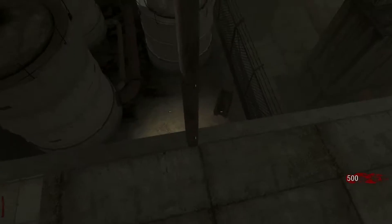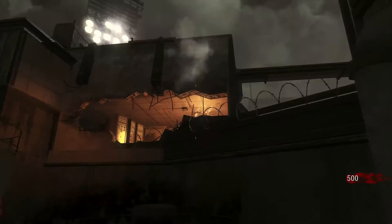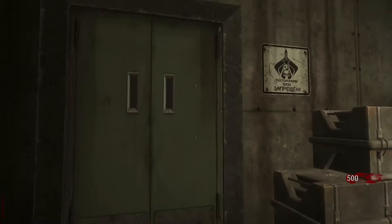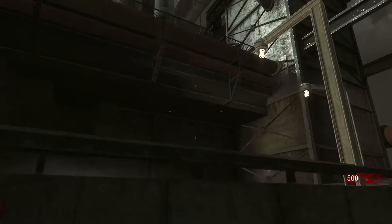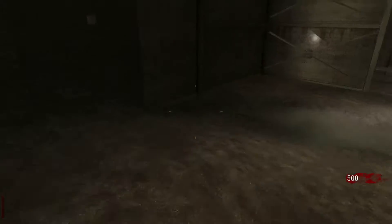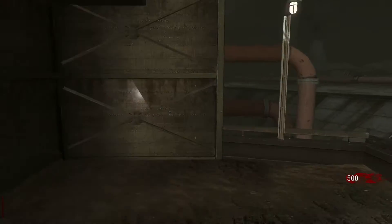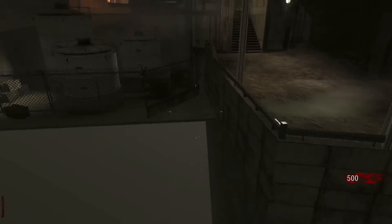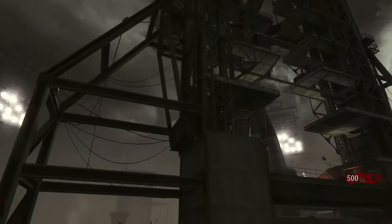Over here there's this little area that you see if you look over from Stamin-Up. There are a few little containers and things down here, nothing too special. There's also this bit: if you go behind where the box normally is, you can see all this crazy stuff, including all the lights. But that's it for that side.